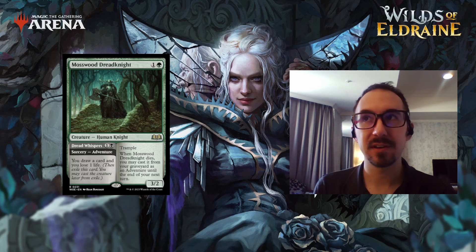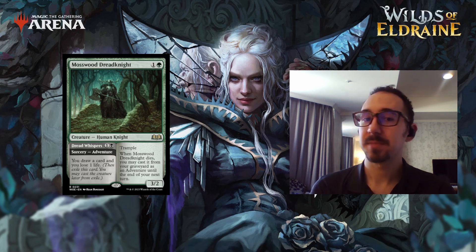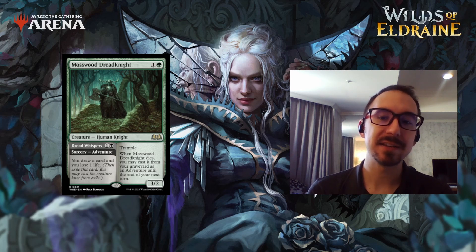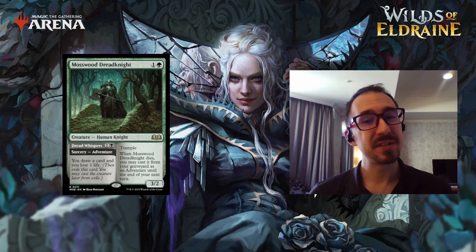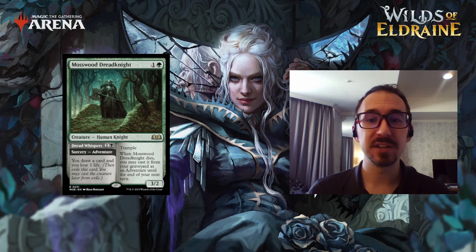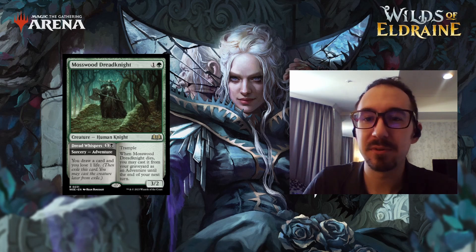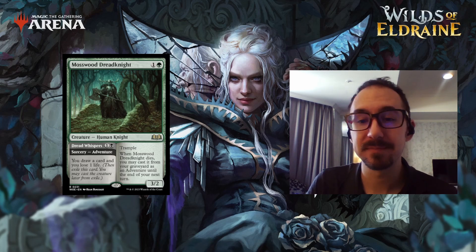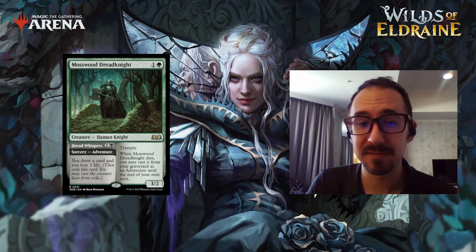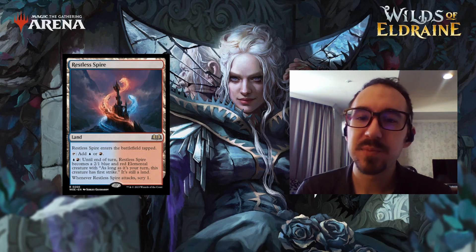You can keep recurring this card over and over as long as you don't wait too long to cast the adventure side. Late game, this is kind of a four-mana: lose one life, draw a card, and get a 3/2 trampler — pretty solid. It's kind of like the underdog we see in mono-black decks now. The only downside is it's in green-black, which hasn't been much of a deck. If there's some sort of Jund deck, this would fit right in. Jund is probably the most likely candidate.